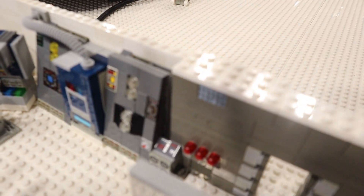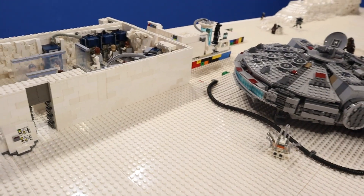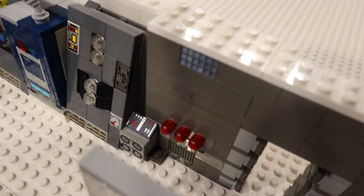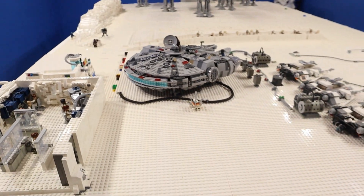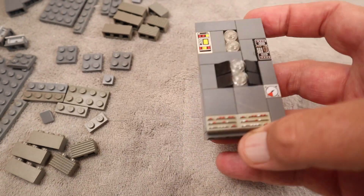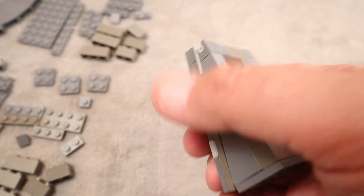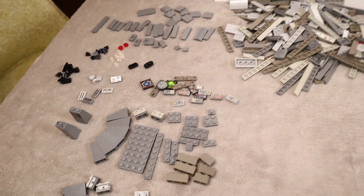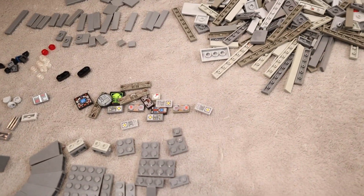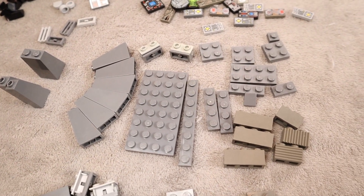I'm actually going to build three of them to put here out in Echo Base. I'm actually going to be building four unique pieces of greeble — this is one of them, and then I'll show you what the three other pieces are. So let's build some greeble. We're going to start with this control panel piece, and we're actually going to be building three of these. Here are the pieces for all three, and here is a complete set of pieces that you need to build one of these control panels.